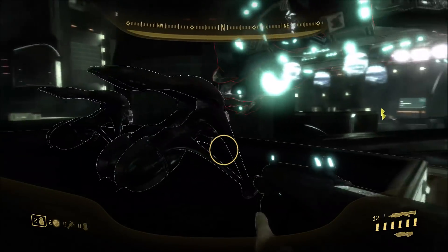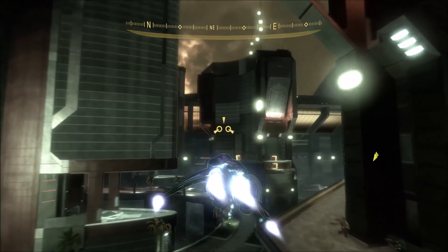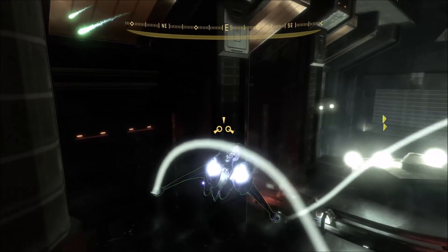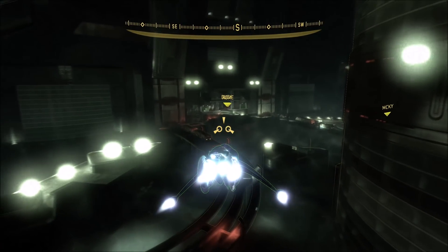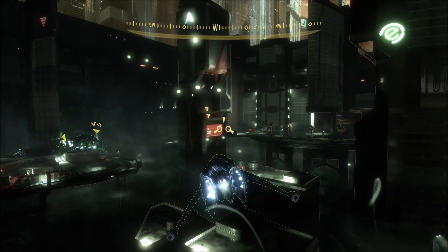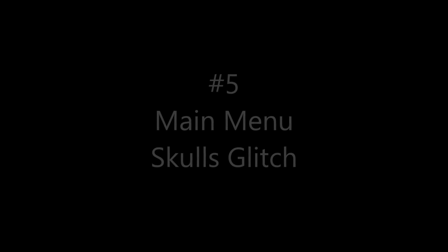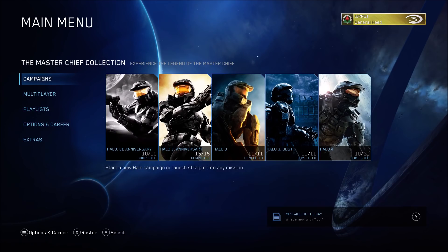Bug number four: this is actually a bug that's been in Halo 3 on MCC for a while, but it was fixed in the Insider. Because ODST was never tested, the controls are also wrong on ODST. With the Bumper Jumper control scheme, the left bumper should be the vehicle action button — like in the Banshee making it do barrel rolls. But on ODST and the previous version of Halo 3 on MCC, the left bumper was incorrectly mapped to the A button, which is for default controls, not Bumper Jumper. Hopefully it gets fixed soon because it really messes with your muscle memory when going between Halo 3 and ODST.